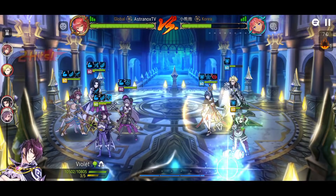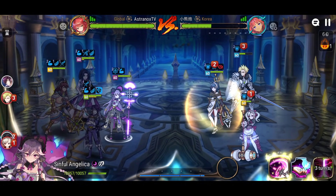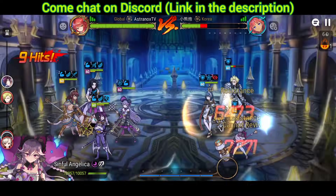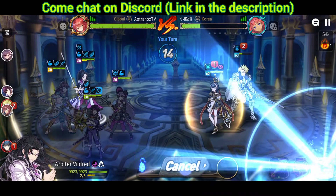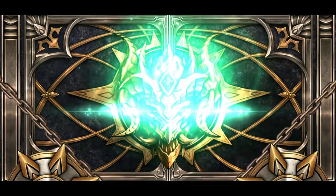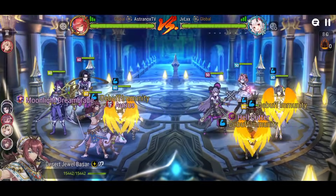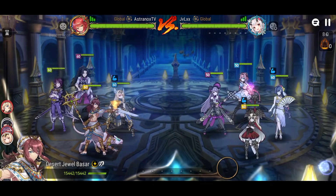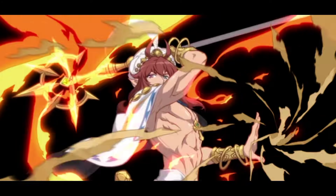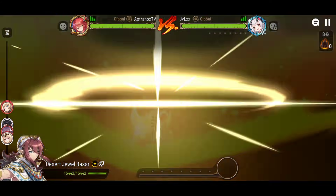You can definitely support him with multiple layers of protection and keep him alive. Now, if the enemy doesn't have a bunch of AoE attacks to trigger his counter-attacks, they can maybe ignore him. So I like to have him on high offensive power so he can pack a punch even if they ignore him, with enough speed to cycle faster.